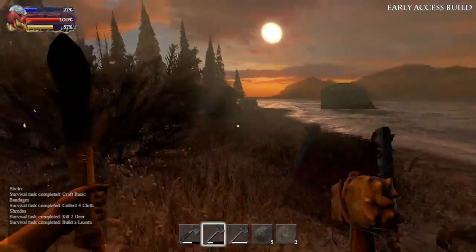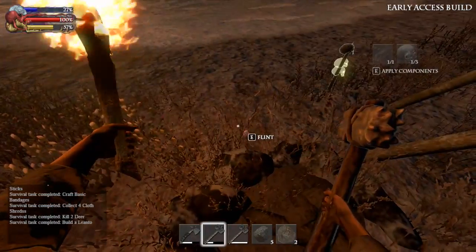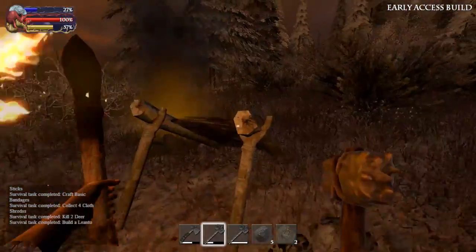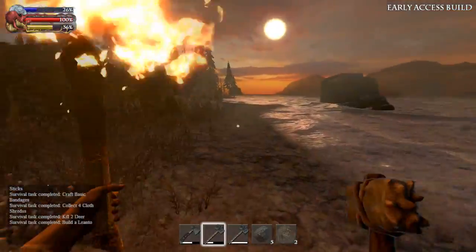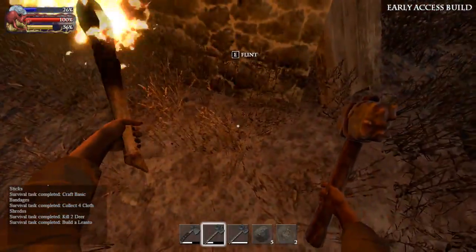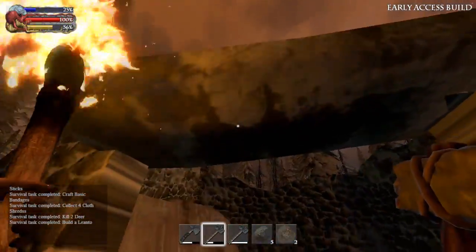I'm a bit disappointed that the campfires can't be relit, because you should have a way of saying 'let's use some flint and relight that campfire' — you should be able to do that somehow. And I don't understand the lento at all. I built it for the task — end of story — so it wasn't a complete waste.